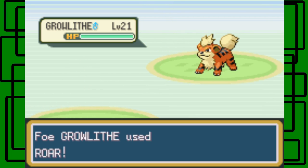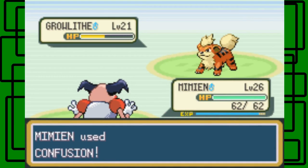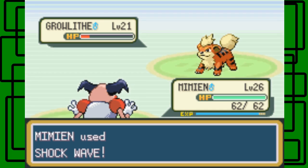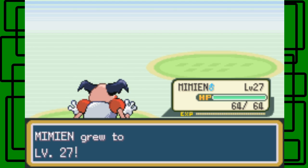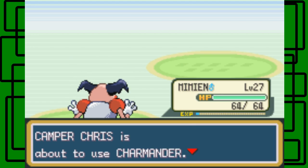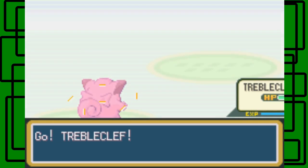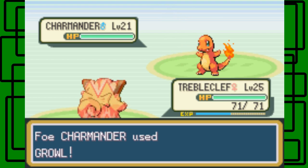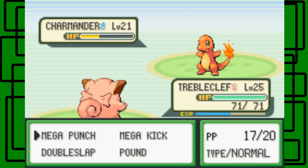Okay, I guess that wasn't the worst thing that could have happened. Let's just use Confusion. Let's use Weir — gotta knock this thing out fast. Going for the Shock Wave — that should faint it. There we go. Level 27 for Mimeon — cool. Charmander. Okay, let's switch back to Trouble Clef then. Level 21 male. Going for the Mega Punch. It's going to Growl, of course lowering Trouble Clef's attack stat by one.